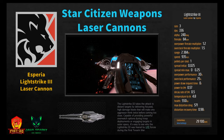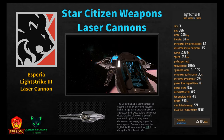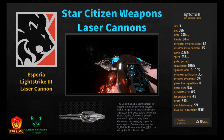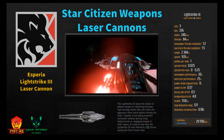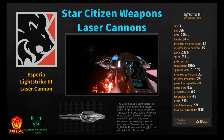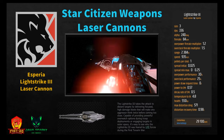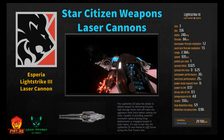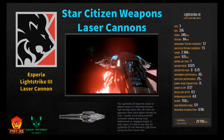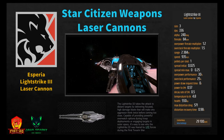The Asperia Light Strike 3 Laser Cannon has a DPS of 336, alpha of 240, fire rate of 84, range of 2,384 — the worst range at size 3 — power to EM 0.57, temperature to IR 4.8. Pick it up at New Babbage for 29,100. It has the worst alpha damage and worst range of the size 3s, but the best stealth and a pretty good fire rate. The low alpha keeps DPS lower than most players would want.